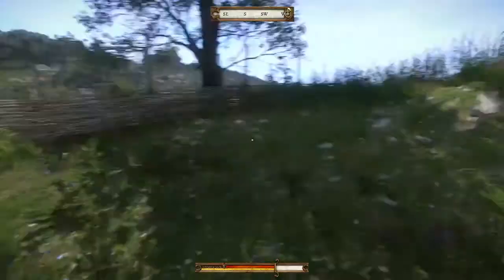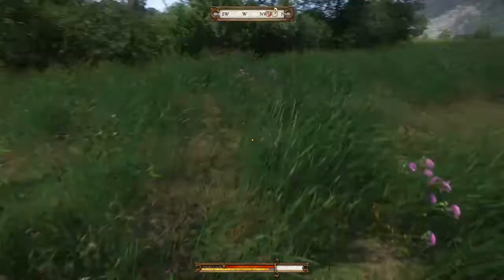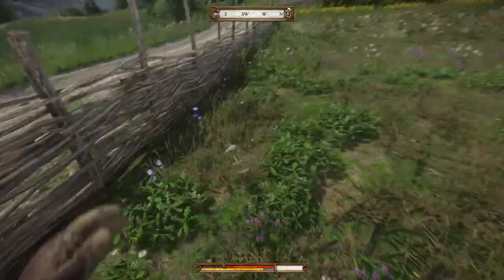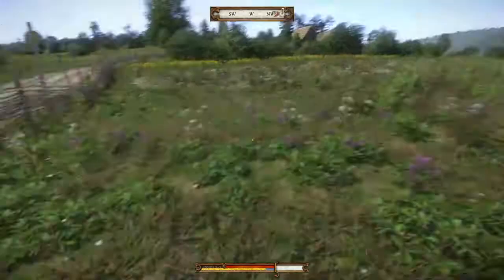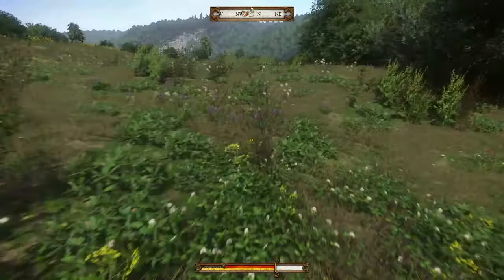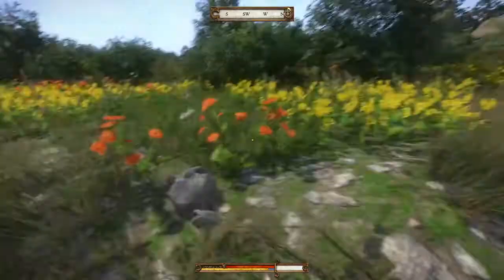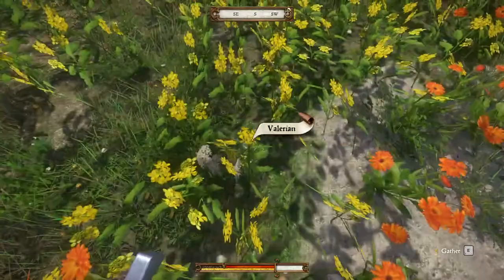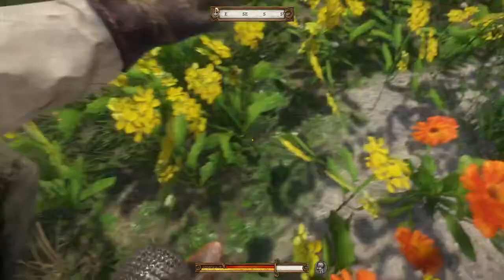We've got some sage down there. Some more thistle. These white ones are the valerian. The dandelions out there. These brown plants right here look a lot like belladonna, only dead belladonna. Belladonna is going to be a bush about that height with purple flowers. We've got some marigold and dandelions in here, and some valerian even hiding amongst the dandelions.